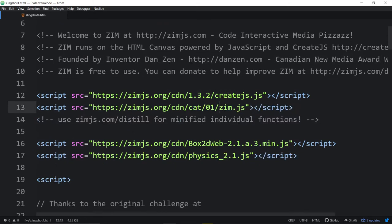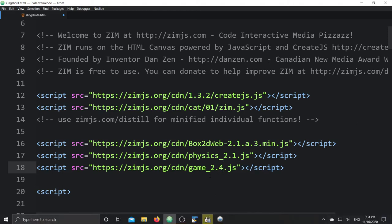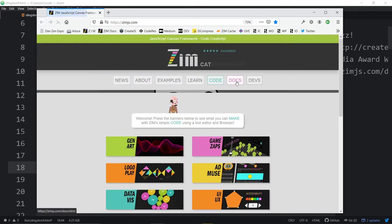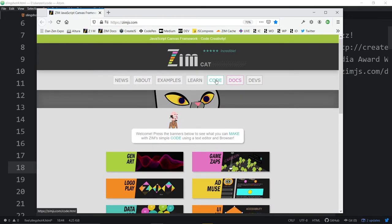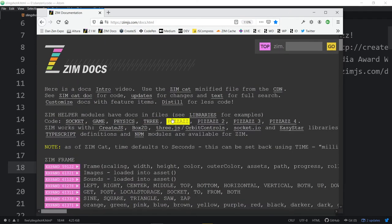We're bringing in Create.js, which is what Zim is based on, and Zim — the two libraries — Box2D our physics engine, Zim Physics to help out, and as mentioned, we're going to bring in the game module as well, which is called Game 2.4. These modules in Zim can be found at the top of the docs, or in the code section under libraries. There you can find Socket, Game, Physics 3, Pizzazzes, Box2D, and Three.js — various helper libraries at the top of the docs.